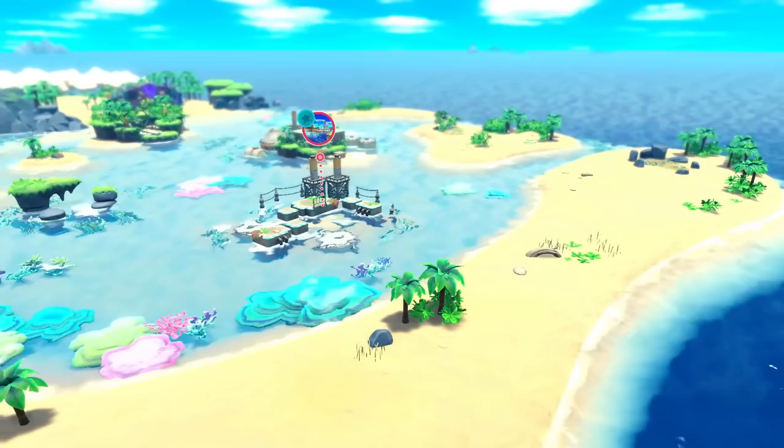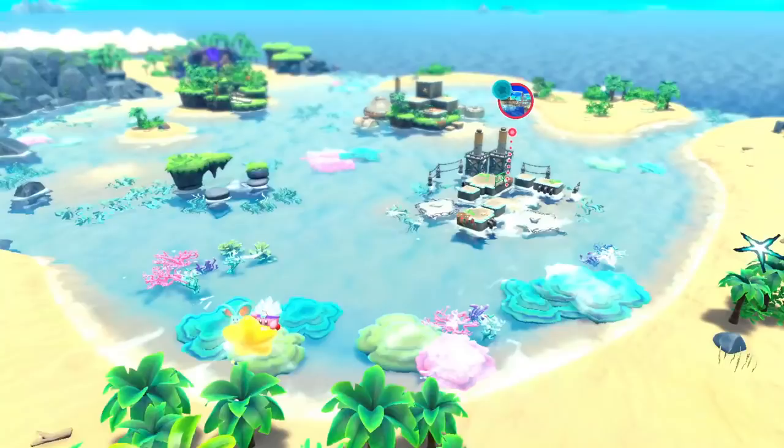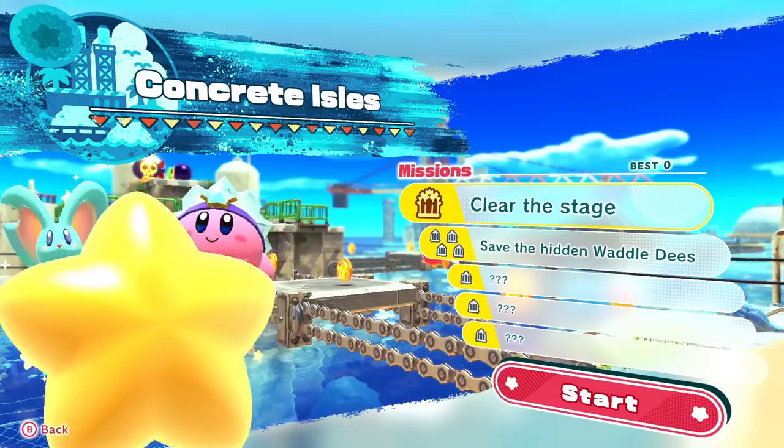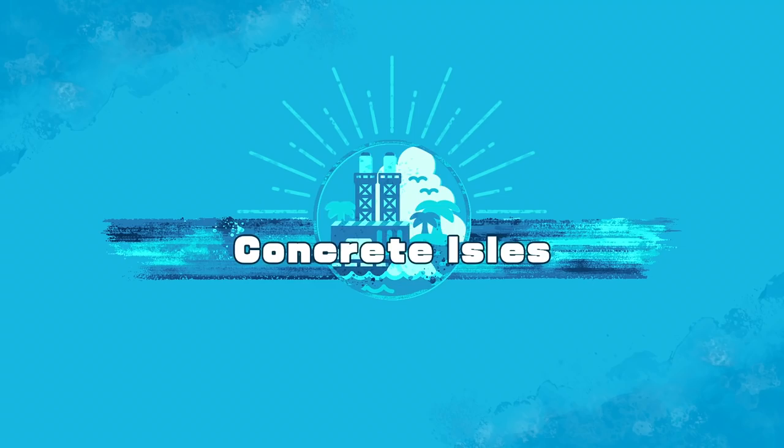Some of these bonus missions are popping up. I think we'll follow the same pattern we did in the last episode — we'll focus on all the main levels first and then do all the bonus challenges. Let's hop into Level 2: Concrete Aisles. This looks like a more industrial area. Of course we need to find the three hidden missions as we get through it. This one might end up getting a little bit more challenging. Very industrial — we'll look around and see what we can accomplish.